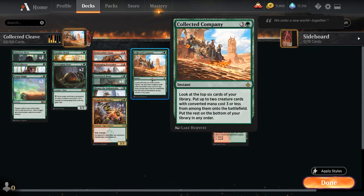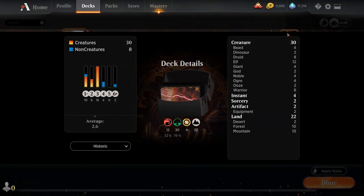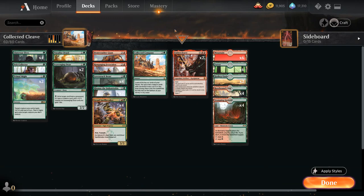Collected Company is the 4-mana instant from Amonkhet Remastered, letting us look at the top 6 cards of our library. We can put up to 2 creature cards with converted mana costs 3 or less onto the battlefield, and the rest goes on the bottom. We've got a total of 30 creatures we can hit with Collected Company, which is typically the number you want to aim for when building a Collected Company deck.